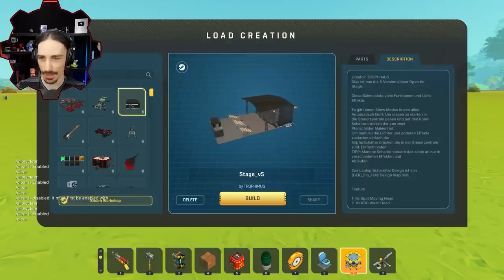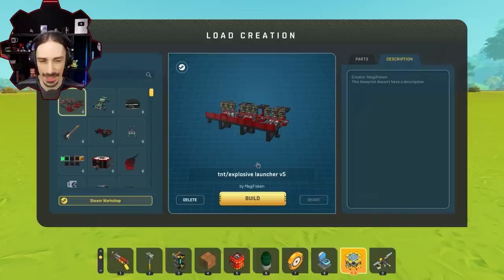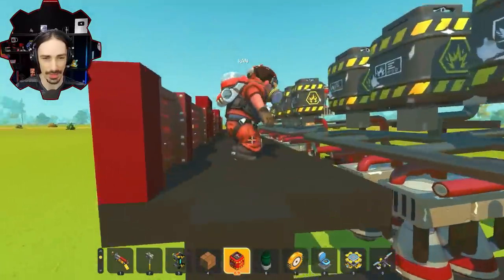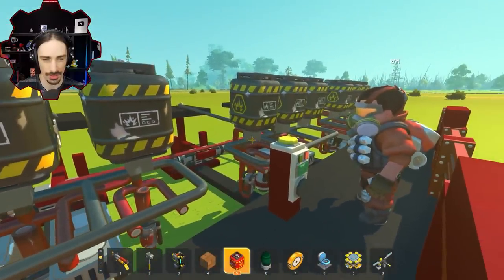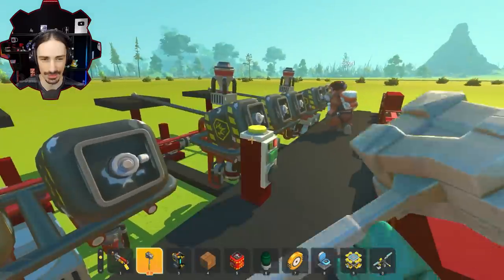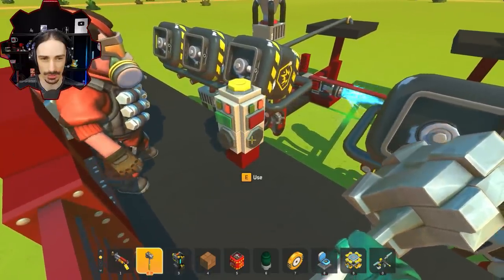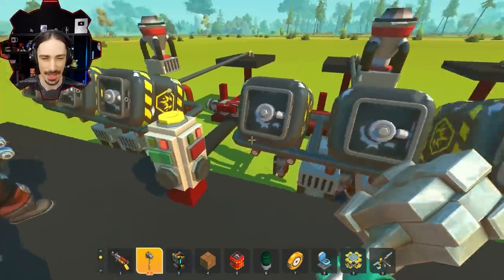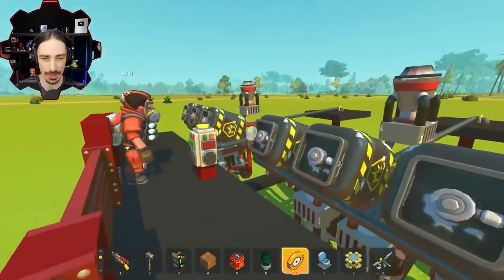Speaking of explosives, this is the TNT Explosive Launcher V5 by Magifiscan — it's like a catapult thing. Press the yellow button first to load it up. They sit a little weird but kind of nice. The black buttons let you aim side to side, which is unexpected. You have to fire all nine at once.